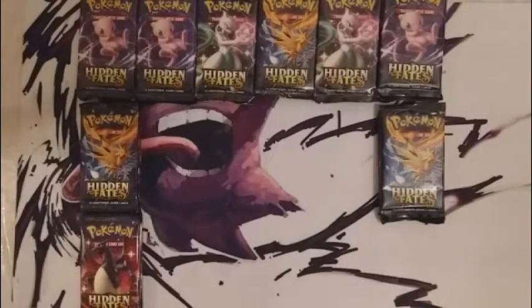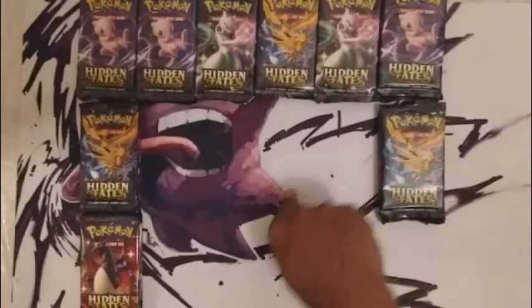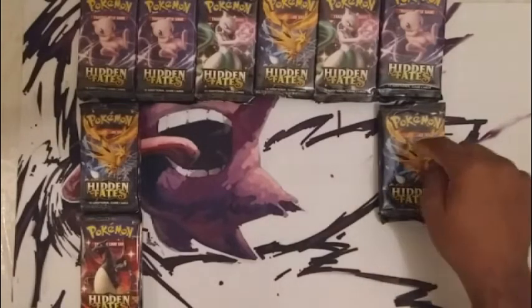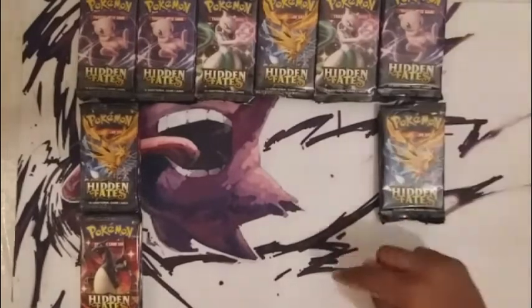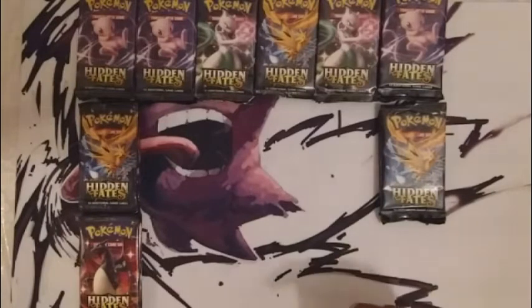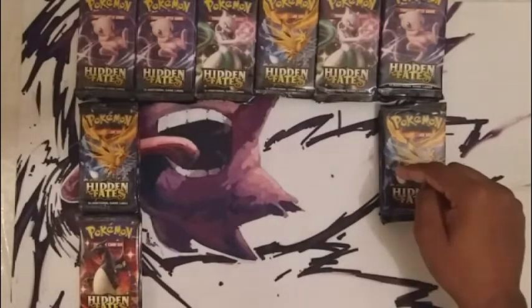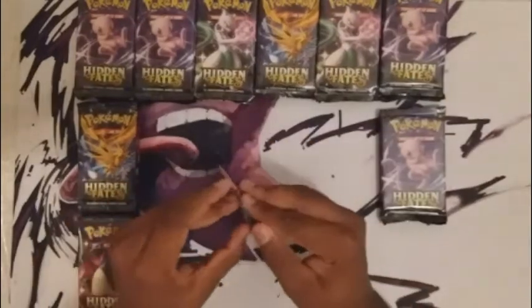With that said, let's get started. The only difference between this video and the Raichu video is that instead of stacking them by the pack art, I stacked them by tin. So these four boosters came out of one tin — in theory we should be able to look at it and say this tin was good, this tin was bad. In the last video we hit this weird dry spell in the middle of the packs, so this time we're doing them individually and we'll see what happens.